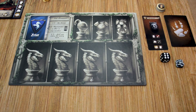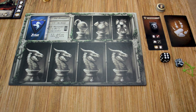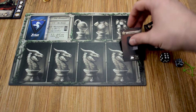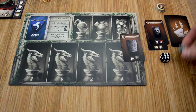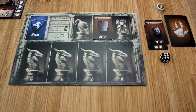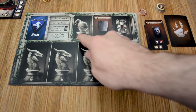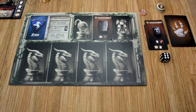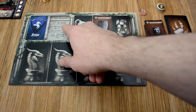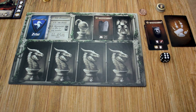A player can also equip an heirloom at any point during their turn, as long as they have the resources required. For example, if our player had a stone and acquired the arcane bow, they would meet the requirements for the torso, which requires one stone and one arrow. We discard those back to the supply and equip the heirloom by placing it in the heirloom spot on the player board, then gain the prestige points listed. Unlocking heirlooms also unlocks bonuses on the player board and allows players to go on quests — one heirloom unlocked means level one quests are available.